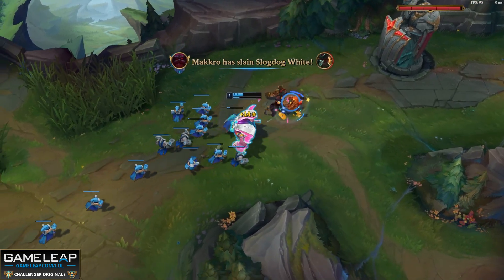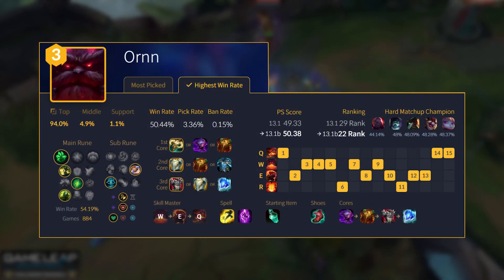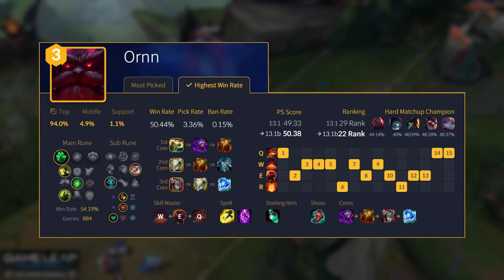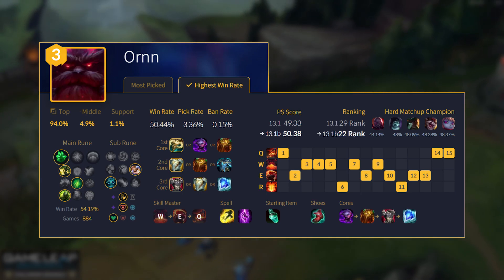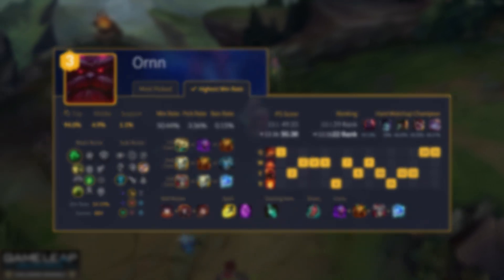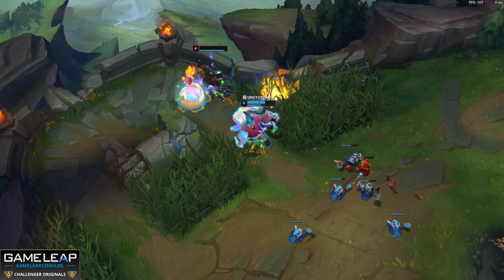And because of the recent changes to Jak'Sho, where it's actually scaling off more bonus magic resist and bonus armor — that's what you're building after Jak'Sho. You'll be able to make use of this because you are a pure tank. And also what's happening next patch with Radiant Virtue Ornn: even though it's going to be 3200 gold and you're losing the ability haste and healing from the passive, what you are getting is more scaling based on your max HP.